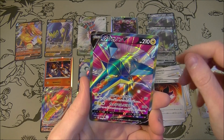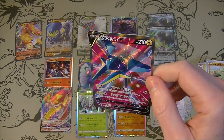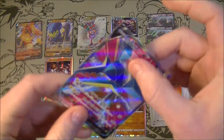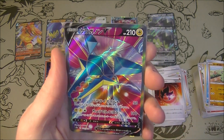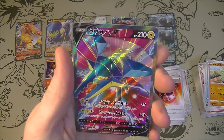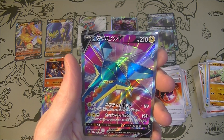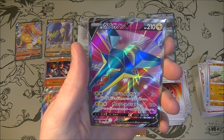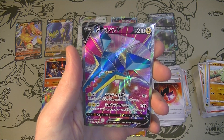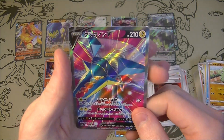Oh, interesting — that looks awesome! I didn't even know Vikavolt was in the set because we hadn't seen it yet. So there are at least two GX's we didn't see — Vikavolt and Gardevoir. I do like the look of that. Paralyzing Bolt: 50 damage for two energy, and your opponent can't play any item cards from their hand during their next turn. Super Zap Cannon: 190 damage for three energy, but discard two energy from this Pokemon. It looks sweet — I definitely like this more than the old Sun and Moon full arts. Look at the colors on that — it's intense.